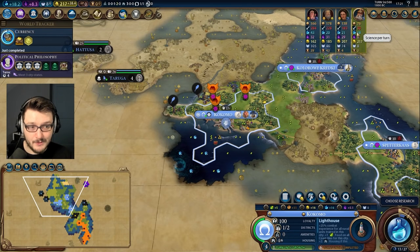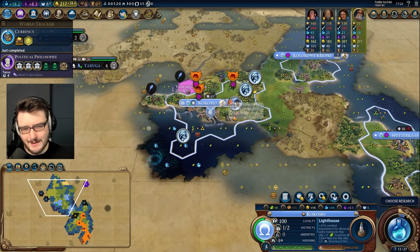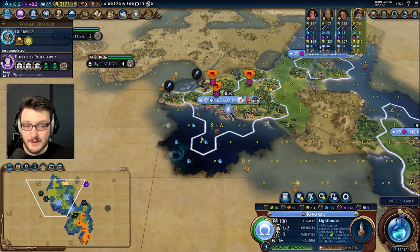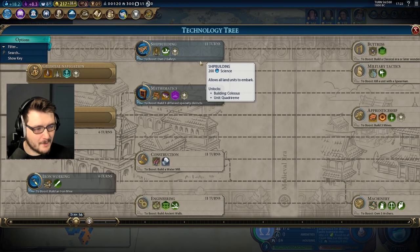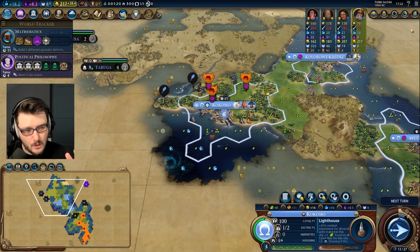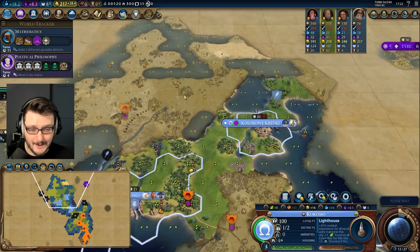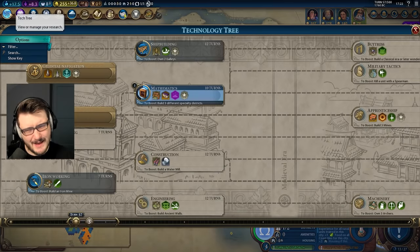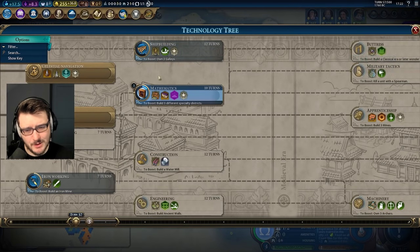We're still behind because Simon Bolivar is on 40 science per turn, but I think probably when the city gets to about six population I'll grab another one of these Bermuda tiles and then we'll be off to the races. Let's grab Mathematics. It's getting close to the point in the game where we want to have a diplomatic quarter, especially as Greece. A diplomatic quarter can make or break your game. I think I would like to build two galleys in order to get shipbuilding done.